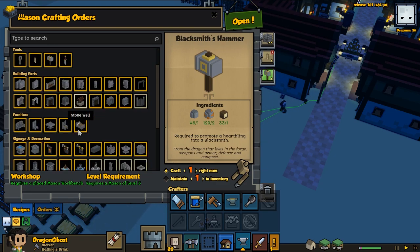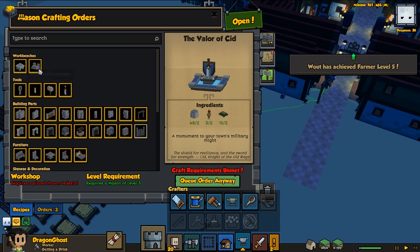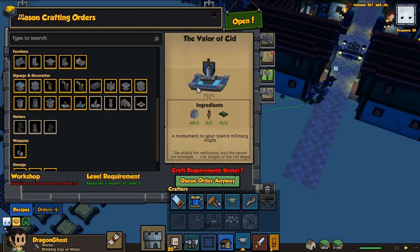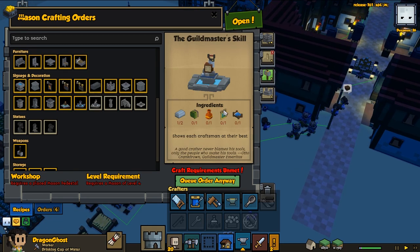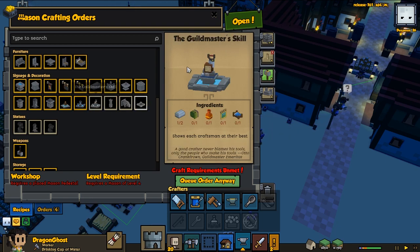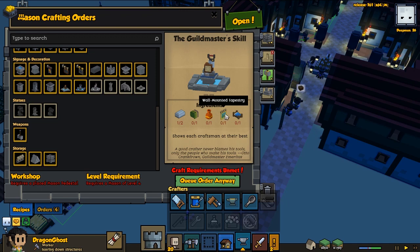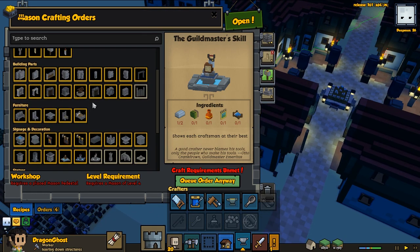We're going to go for another blacksmith, so we need to make another hammer. Mason wasn't busy for the moment. We can actually craft the Valor Seed, but that's not the one we're going for — we're going with the Guild Master skill this time, doing something different. Maybe someday we'll do Fountain of Plenty. We can have all the professions to do this except for decorative vase. We could promote one of our clerics back to herbalist.